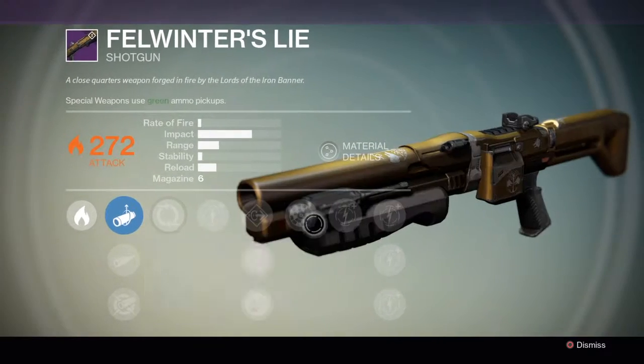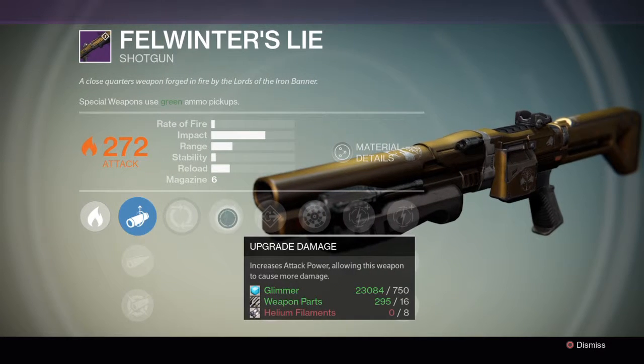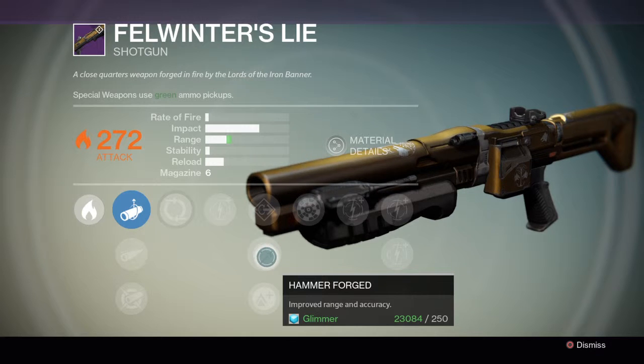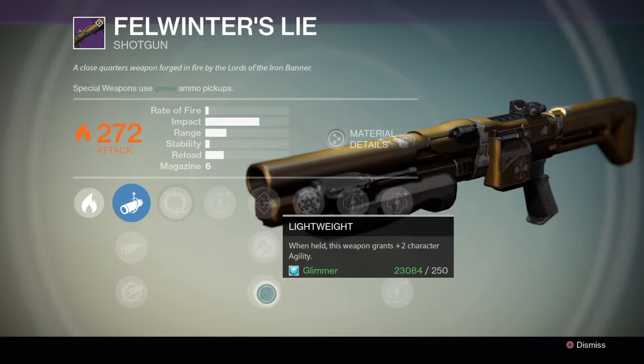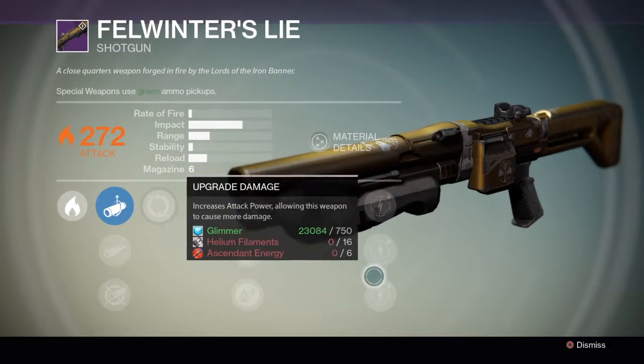Let's see what other perks they have — it does area of effect damage. Return to Sender: kills with this weapon grant bonus ammo directly into the magazine. Then we get a damage upgrade. Wow, look at that reload speed. Get the shotgun. Then you increase more range, and when held you just get two more agility points. And then you got the four increased damages.